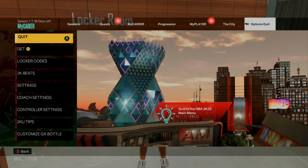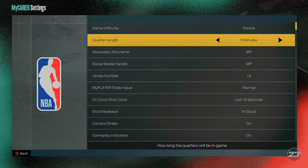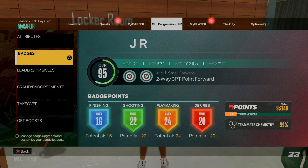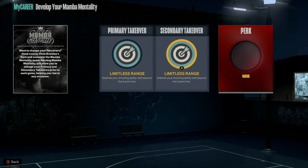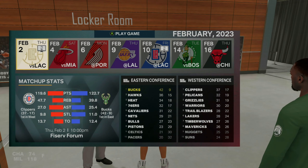Once you're in the City, press start and go to your options and settings. Put the quarter length on five minutes. Game difficulty is up to you — the higher the difficulty the more VC you get. You do have to get up by 25 before the third quarter starts to make this glitch efficient. Go to your progression and then down to your takeover — I'd recommend putting on Sharp Takeover. Also put on Accelerator as your perk if you can, because that will let you get takeover faster and hit more shots. After adjusting all your settings, load up your next MyCareer game.